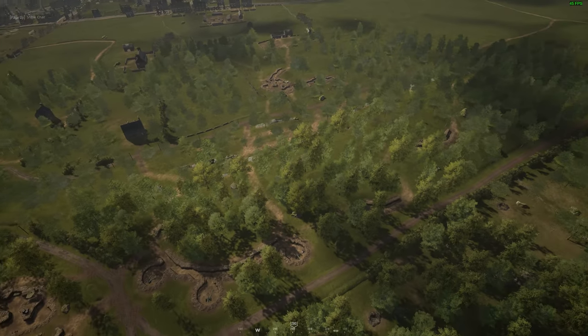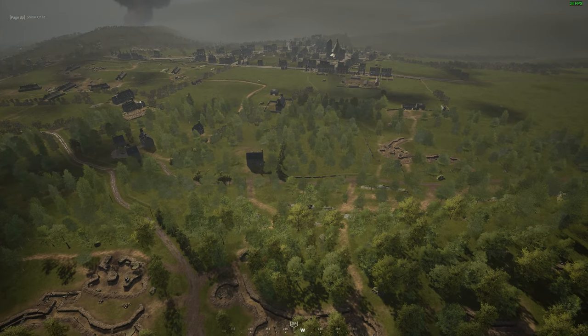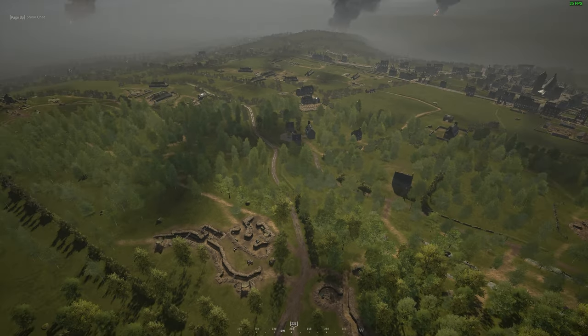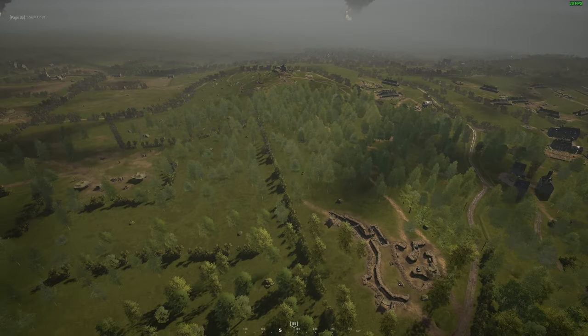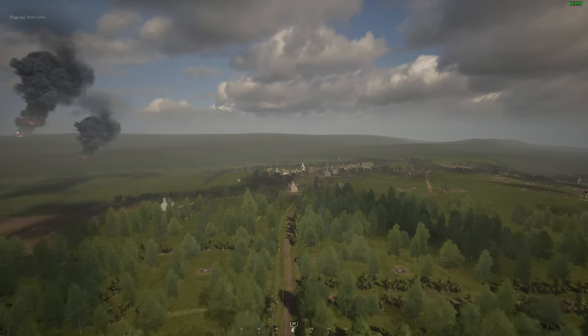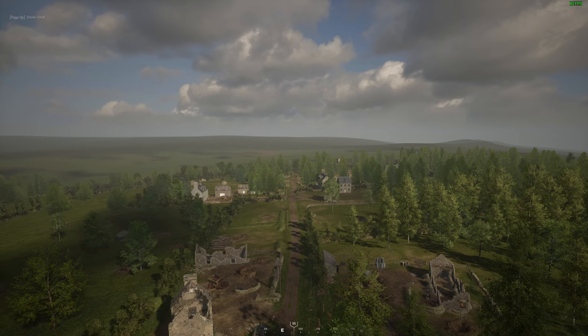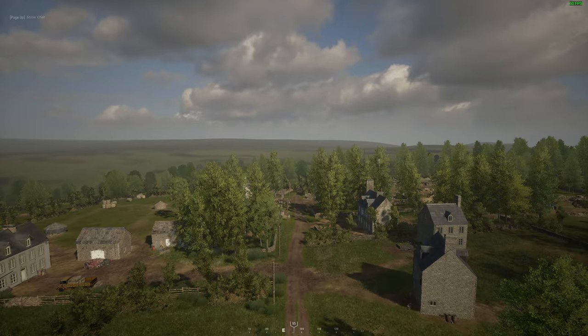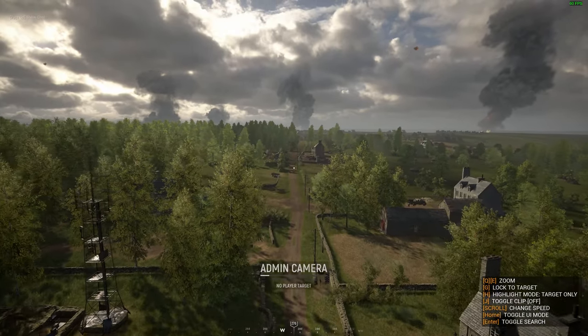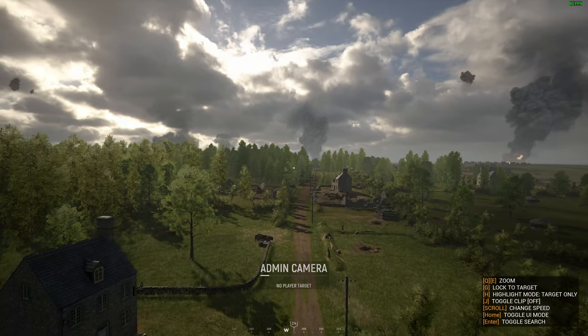More rendering issues here, but we can get a good look at that cliff face and how it overlooks this trench area. I'm excited to see the changes they'll make based on the feedback they're going to get. This north side of the map, moving from east to west, I think is extremely interesting. There's some interesting stuff in the center too, so I'm really looking forward to what changes they're gonna make, if any, and how the games are gonna play out on this map.